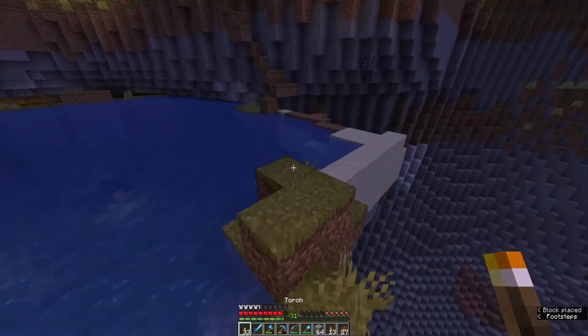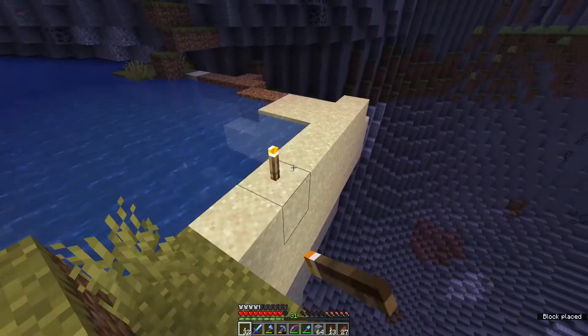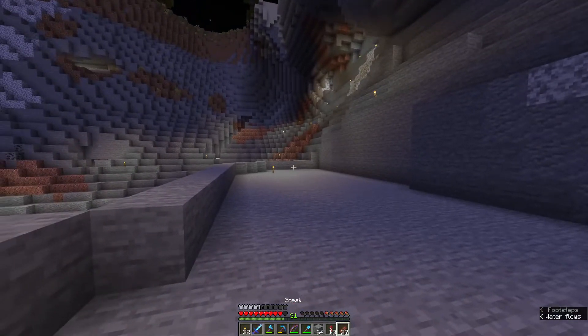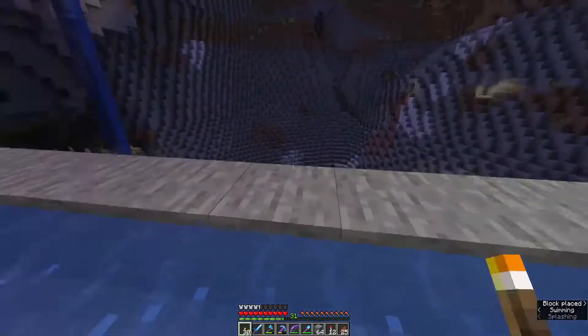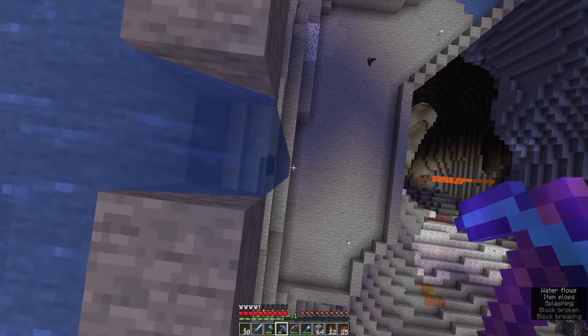Got one more bit — I'll just pop a couple of lights down. If I put a torch on that, is it going to — no? There we go. So I've got one waterfall coming down to there. Now I just need to go up to that one. A couple of water-placed torches around here.